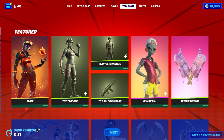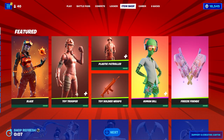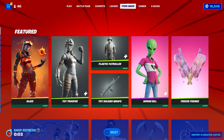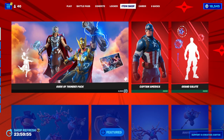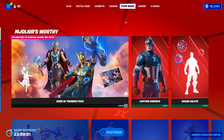July 7th, 2022 — what's in the shop today? Gods of Thunder pack: 2500 V-Bucks.